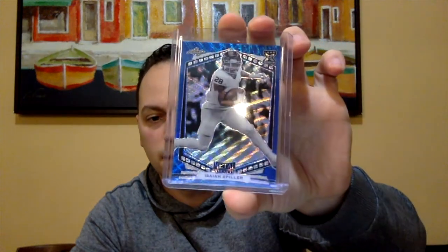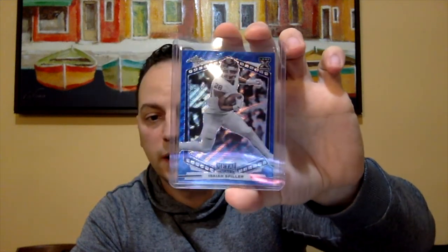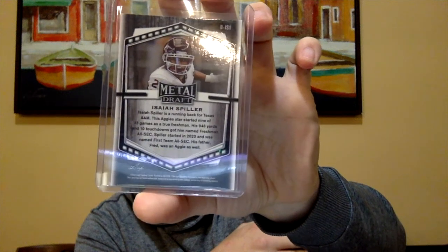For the metal card — oh, this is pretty neat, look at that shininess! We got an Isaiah Spiller. If you're not familiar, Isaiah Spiller was a running back for Texas A&M. The metal card is what really interested me in these boxes. The back gives a little information — he started nine of 13 games as a true freshman, 946 yards and 10 touchdowns, earned him freshman All-SEC. He started in 2020 and was named First Team All-SEC. His father Fred was also an Aggie, which is really cool.